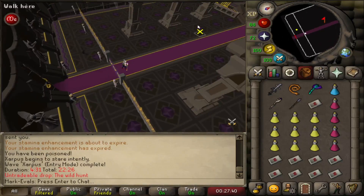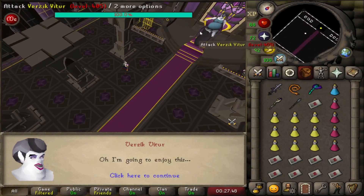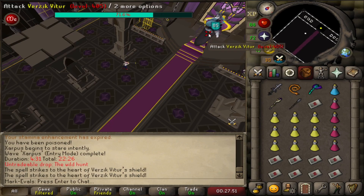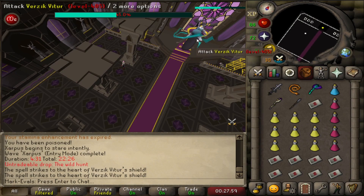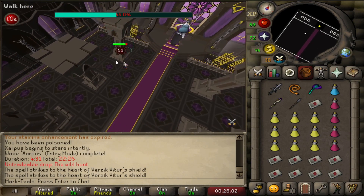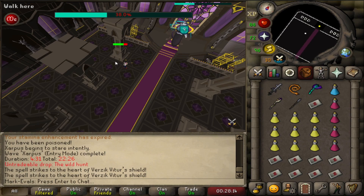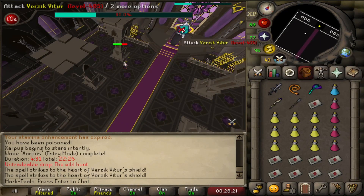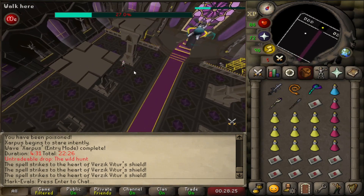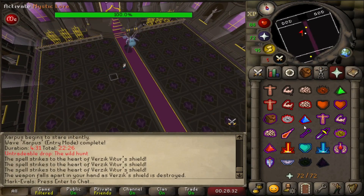Here's Verzik. Her fight is split into three parts. Part one is pretty easy. Stand next to a pillar, talk to her, use two specs of the staff, then head in. Wait for her to lift her legs up and get two to three hits off, then get behind the pillar — if you get hit it's for 40 or 50. Once you kill her, get off the pillars because they'll hit you anyway.